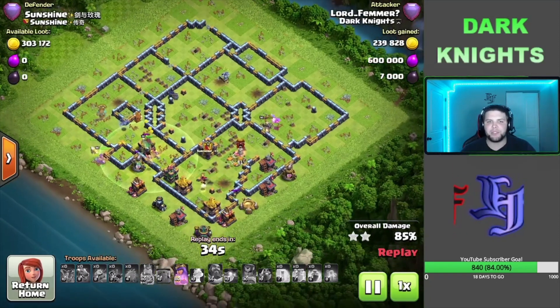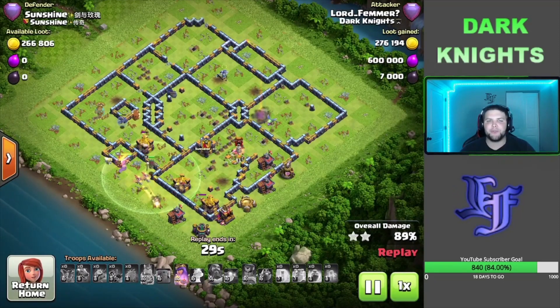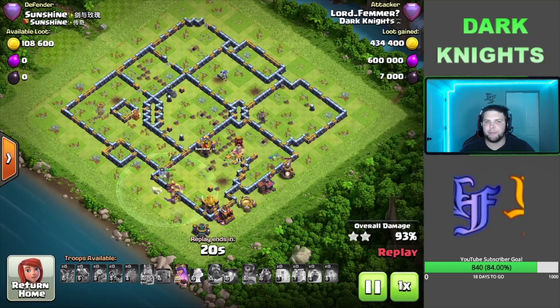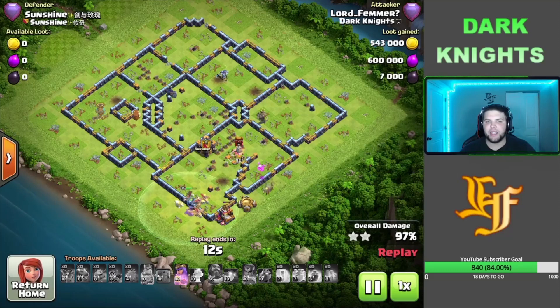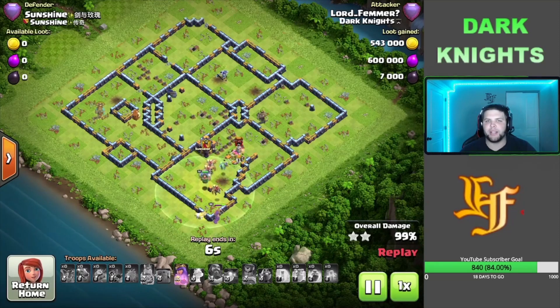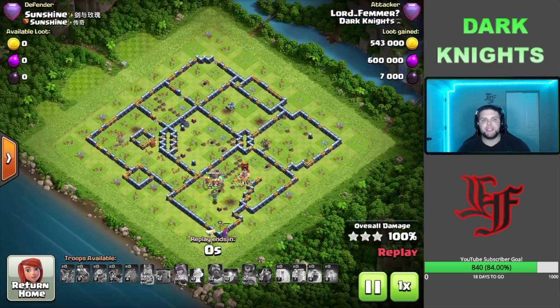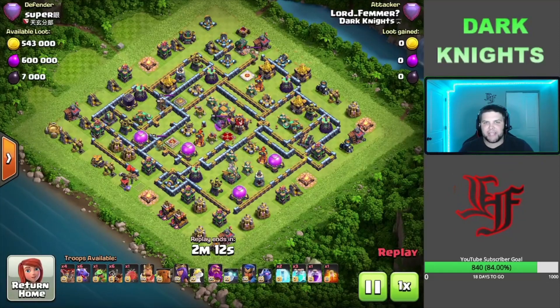This base was just absolutely smashed overall. Box-style bases are pretty easy for hydra — the hardest base for hydra is probably those anti-two box-style bases, but these style bases, unless you get super baited, are really just a breeze to push through. I had three dragon riders alive, the queen with her ability, the baby dragon still working all the way down the base, and the warden with the owl — easy three-star.